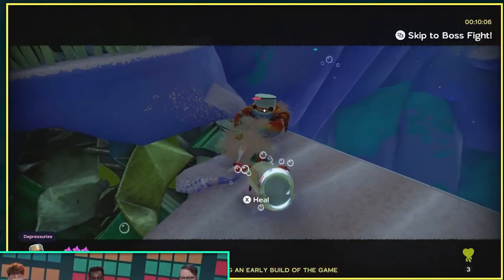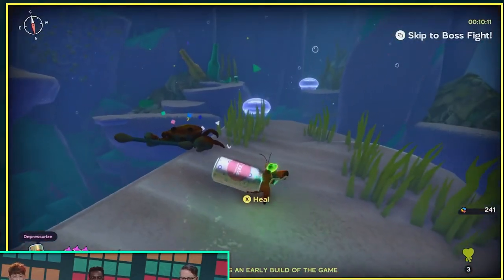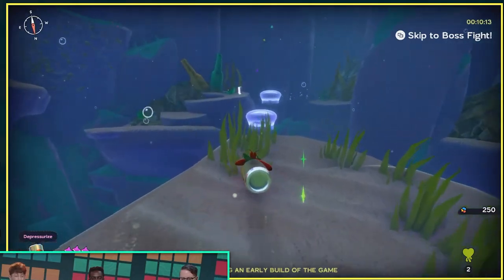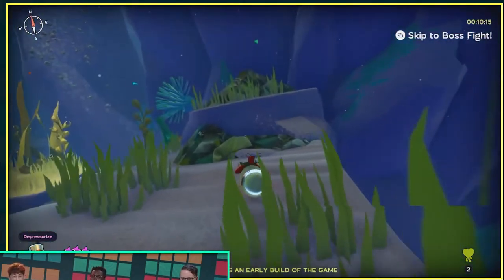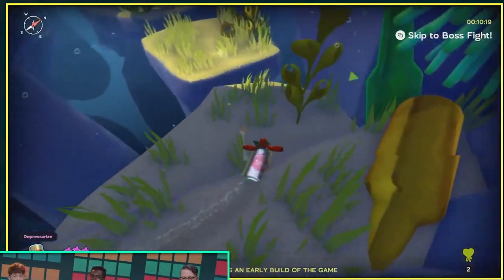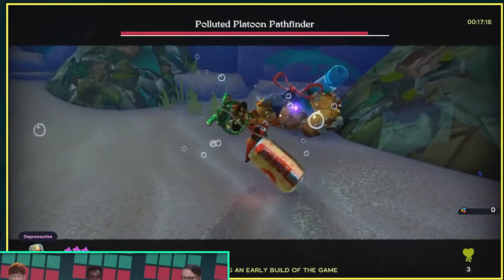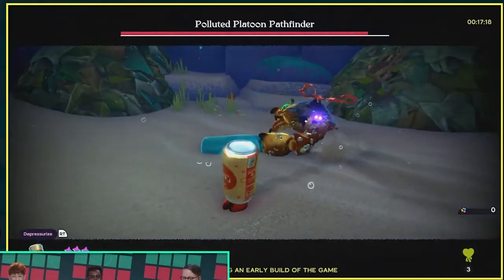A little backstory for all of you wondering why there's so much trash floating around: the sea has been polluted by a mysterious substance called the Gunk, and we are on a quest to find out what happened and to try to clean things up. Unfortunately, our shell was just repossessed by a lone shark, so we'll have to use various pieces of trash as a shell to protect us on our journey.